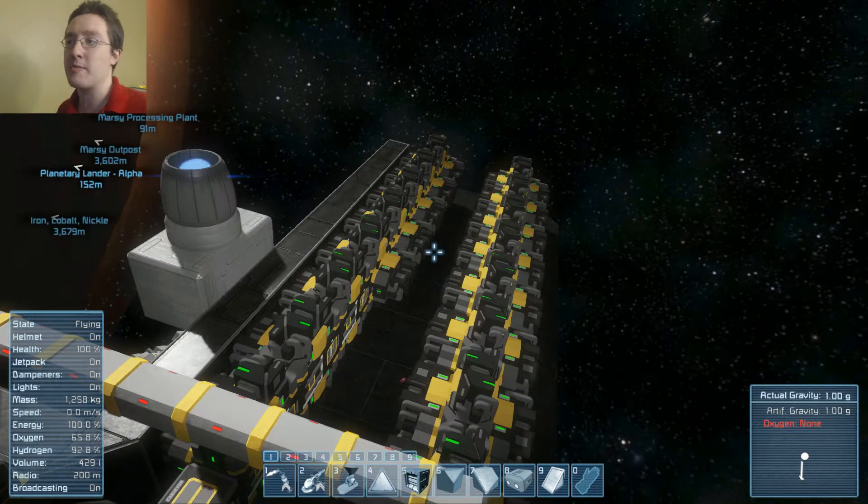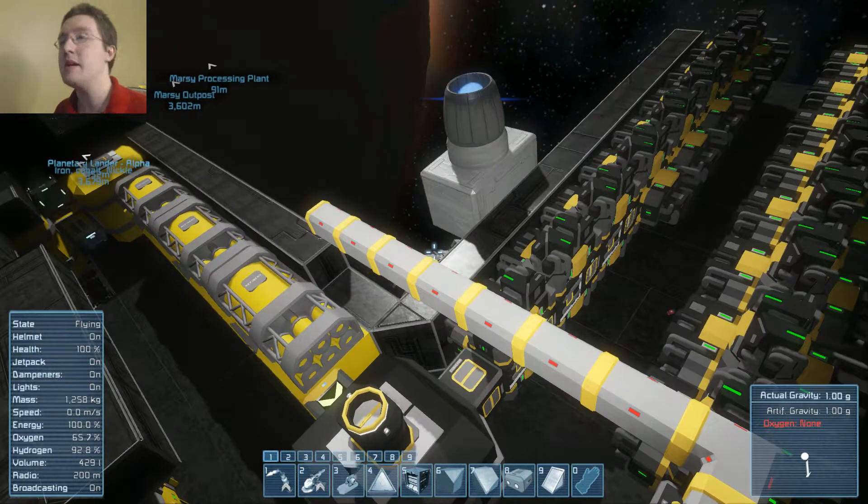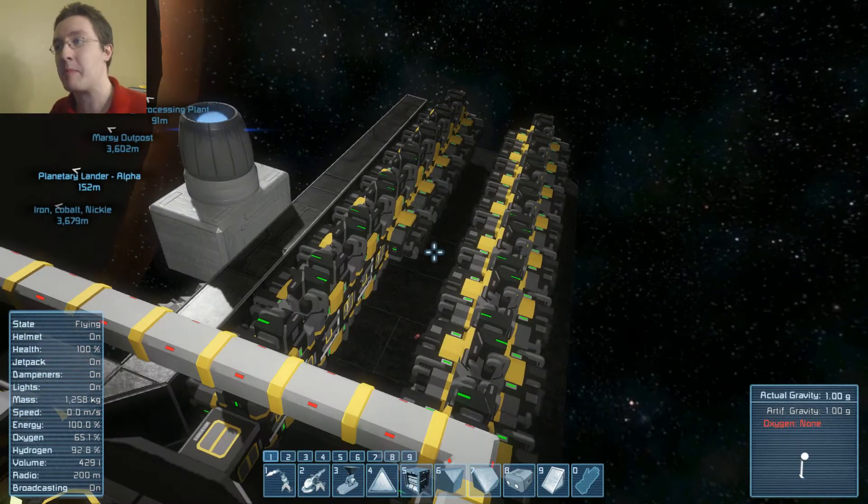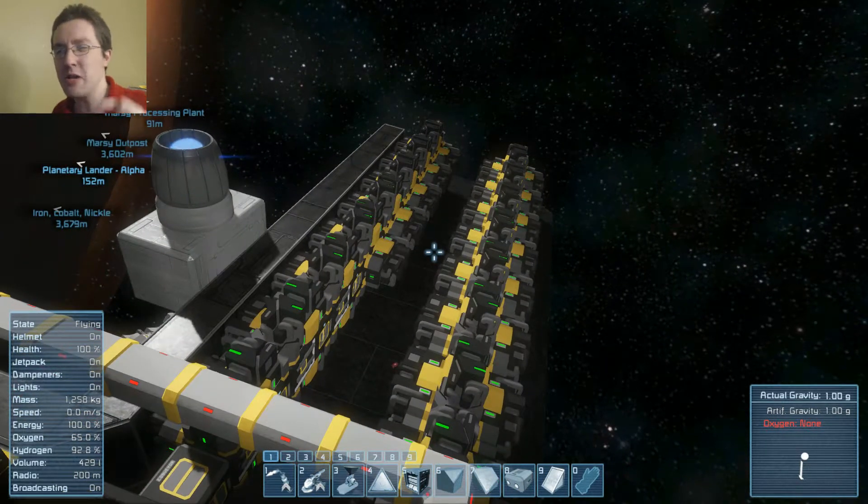Those ingots were then converted into components. Now, you can skip the component part because some ingots take up less space than their component counterpart. However, if you're building a shipyard, it's probably wise to have just a few assemblers.